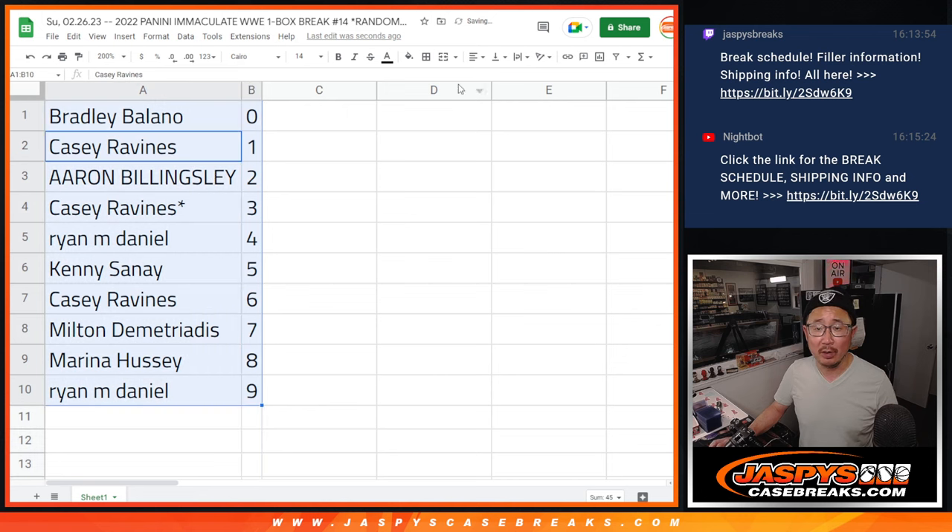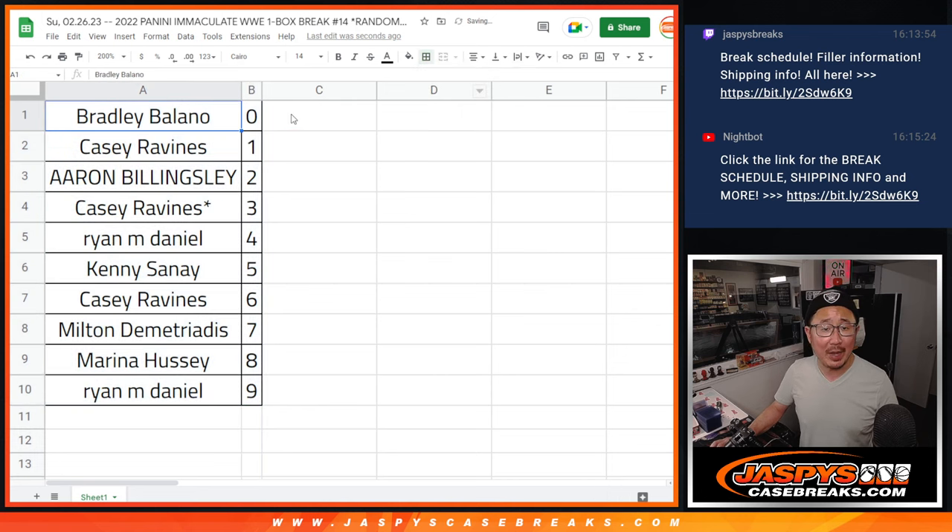Let's order these numerically. We're going to pause the video. When I come back, we're going to see if there's any trades in numbers — pretty rare, but we'll give it its due. And when we come back, we'll do the break. Stick around. BRB.